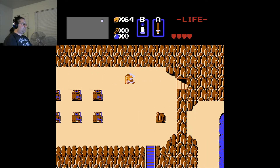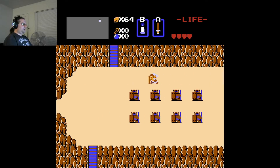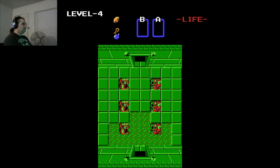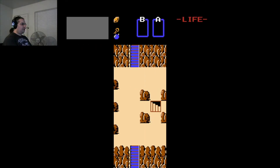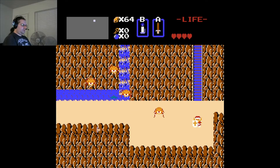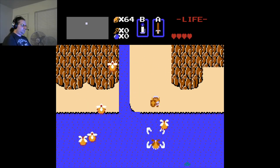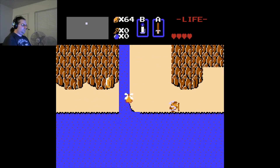Speaking of the Lost Hills, let's head that way, because there's another thing I can do with my newfound power bracelet. Look at that — and that's level four. But I don't want to go to level four right now. Not even quite ready to go to level one.